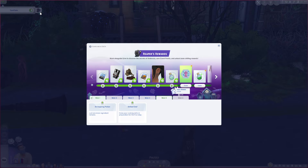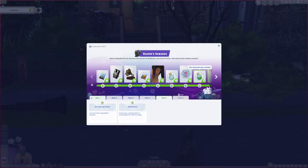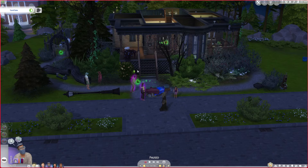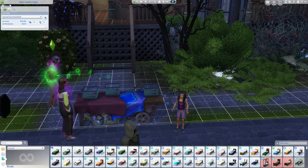I think we just completed week one of the reaper rewards, which is awesome! We can now claim the 'Scare Seeker' lot challenge - lots with this challenge fill sims with excitement and attract other sims looking for a ghoulishly good time. We also unlocked a happy potion which is great. I believe we will start week two very shortly because we have up until week five unlocked.